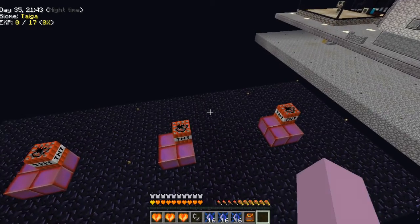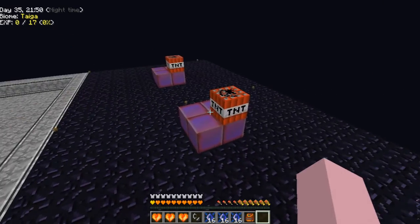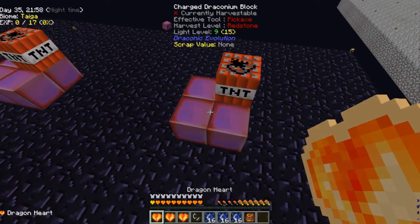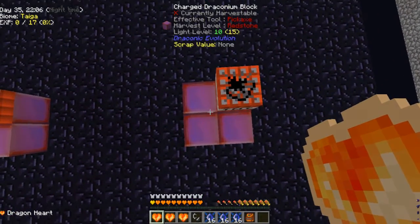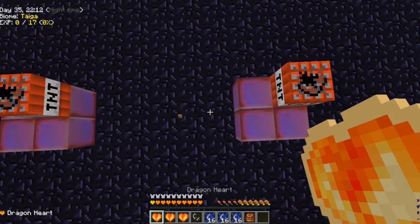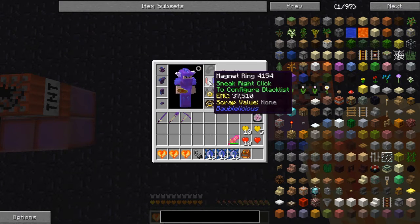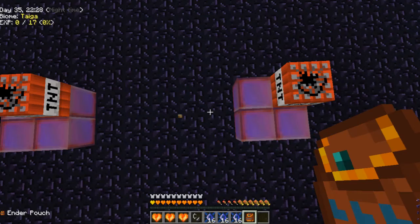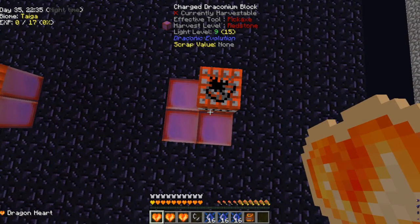Now we're going to come over here. I have already got four charged Draconium Blocks with one piece of TNT on top of them, and I've done that three times because I have three hearts. I went back and killed the dragon one more time because I needed three hearts if I wanted to do the Staff of Power as well. That's my ring of magnetization — it's picking them up as I drop them.